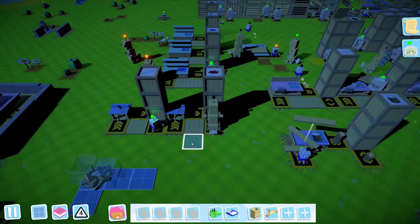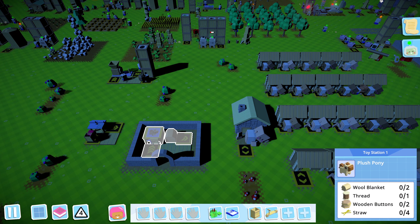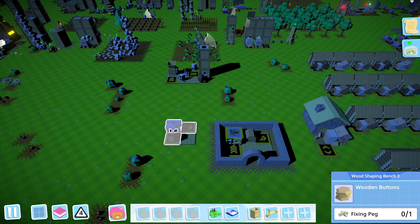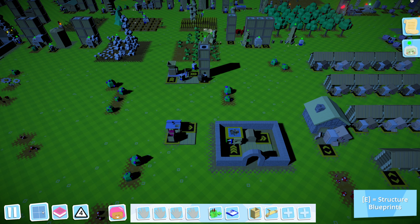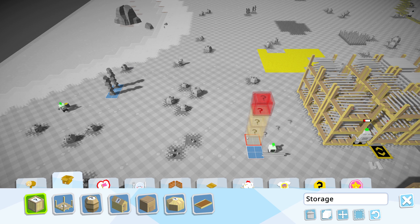Wait, do we already have a wood shaping bench? We do - we've used those before. Wooden buttons - oh, that's just fixing pegs! Easy. I'll just assume storage is crates.